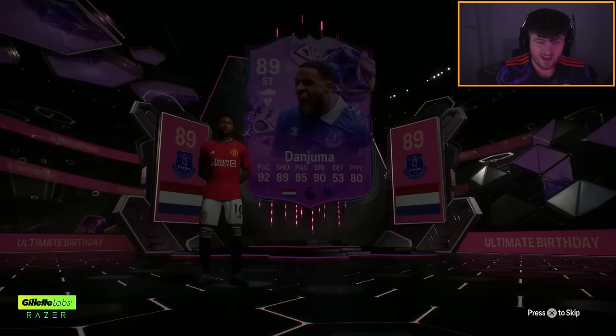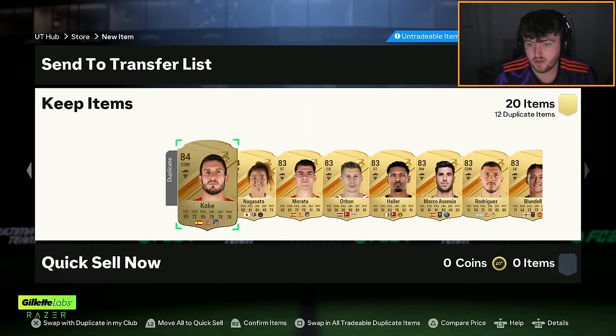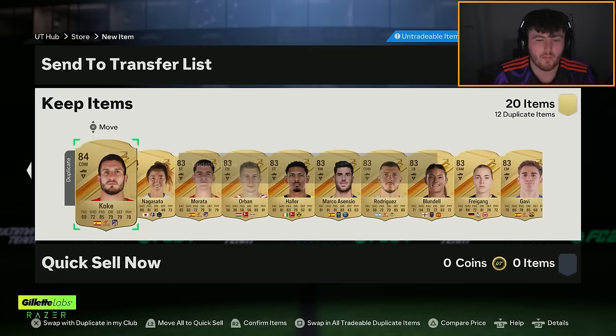Let's see what else is in the 83x20. No icon unless it's a duplicate. For a free 83x20 I really can't complain too much — we got a bit of fodder. That wasn't awful. It's basically free so I can't complain.